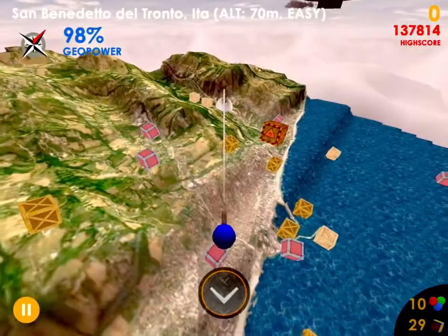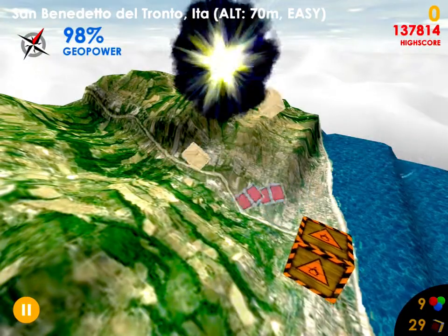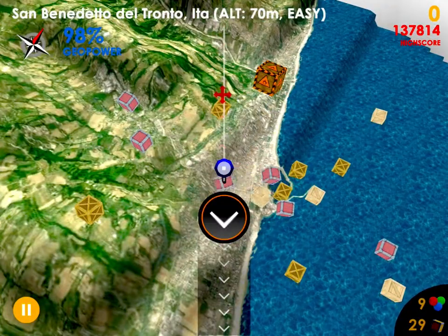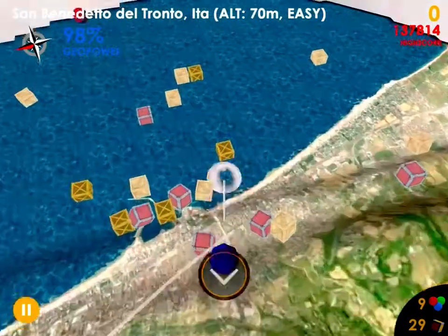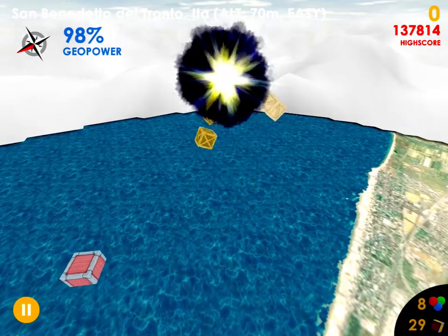Let's bring them home. Choose a Black Hole. It's sucking the objects. It's spawning them over the open. So far, you can bring the crates home.